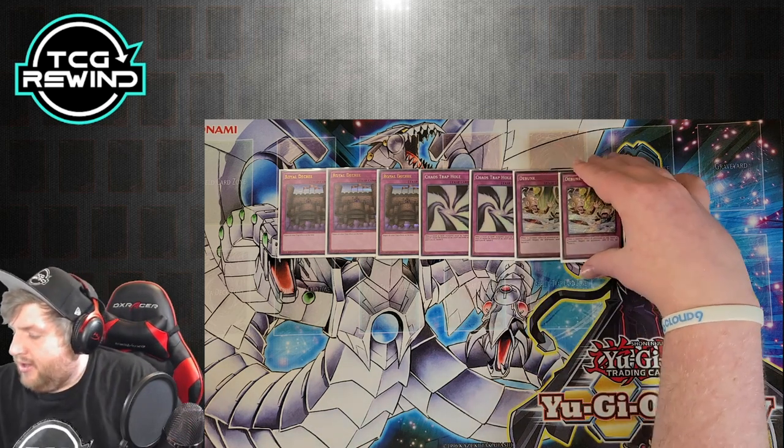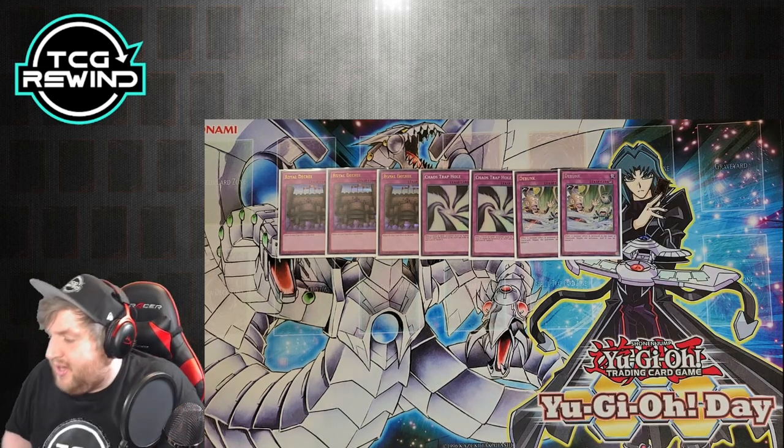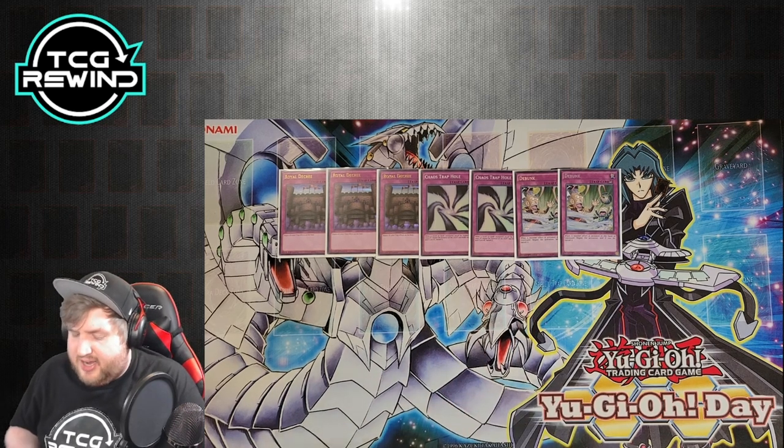Next is Debunk. If they're siding in interruption like Effect Veilers, or if you go against a deck that runs a lot of Gorz — a big problem since you're trying to OTK — this card will give you safety and let you push through.